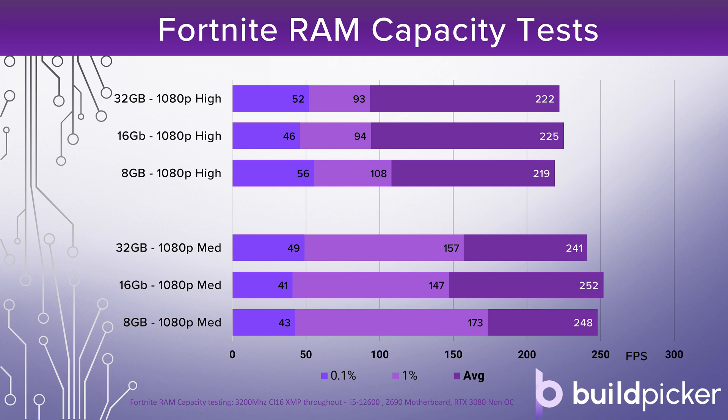We've also tested 8, 16, and 32 gigabyte capacities on Fortnite and we don't see any strong trends or scaling with capacity. There's no improvement in 0.1% and 1% lows either, so even 8 gigabytes is plenty to run this game well. However, we'd always recommend a 16 gigabyte kit for any gaming PC in 2022. One important thing: always run dual channel RAM — it makes a massive difference to performance. Get those two-stick kits and you'll have a really good performing system.